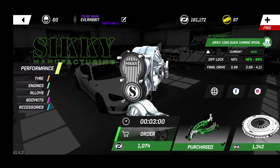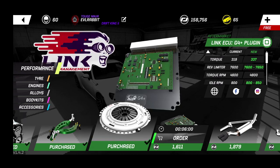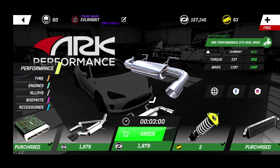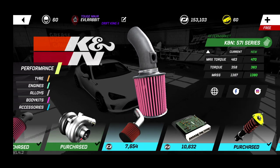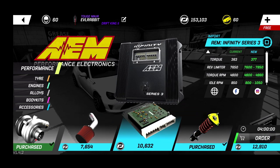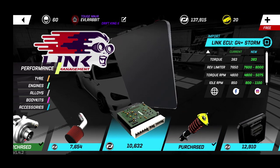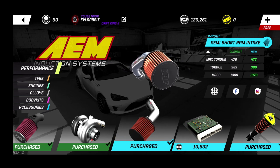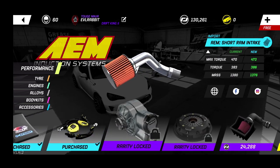Now we can go into everything else. We're going to buy a diff and instant-buy that, then buy the clutch. We haven't even cracked into our 200,000 yet, but unfortunately we can't instant-buy everything — I don't have enough torque boxes. We're going to do an ECU — going with the Link. We can instant-buy that and install it, and we can also instant-buy the intake.